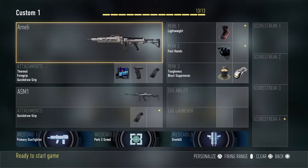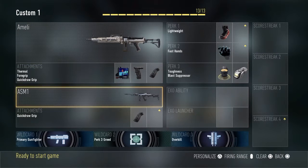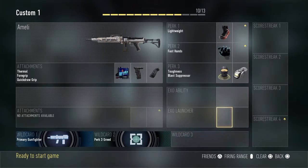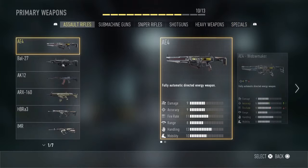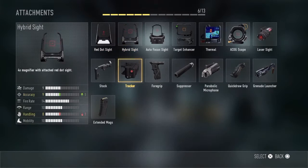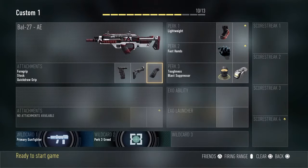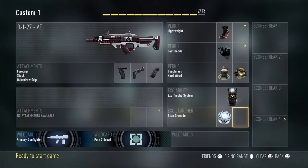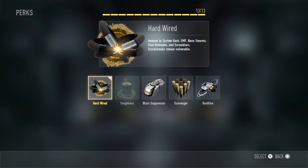Last but not least, this class changes things up — we were playing triples and not playing extremely competitively. This is my melee class: I use thermal, foregrip, and quickdraw on the ASM1. Perk 1 lightweight, fast hands, toughness, blast suppressor, no exo-abilities or launchers. But when I don't want that, I'll get rid of the ASM1 and run overkill with a bow — which is allowed in competitive because there are no stat changes. I'll run foregrip and quickdraw, then drop blast suppressor for hardwire, put on trophy, and two stuns — so if they're using lots of stun grenades, I'll put on trophy and stuns to counter them.